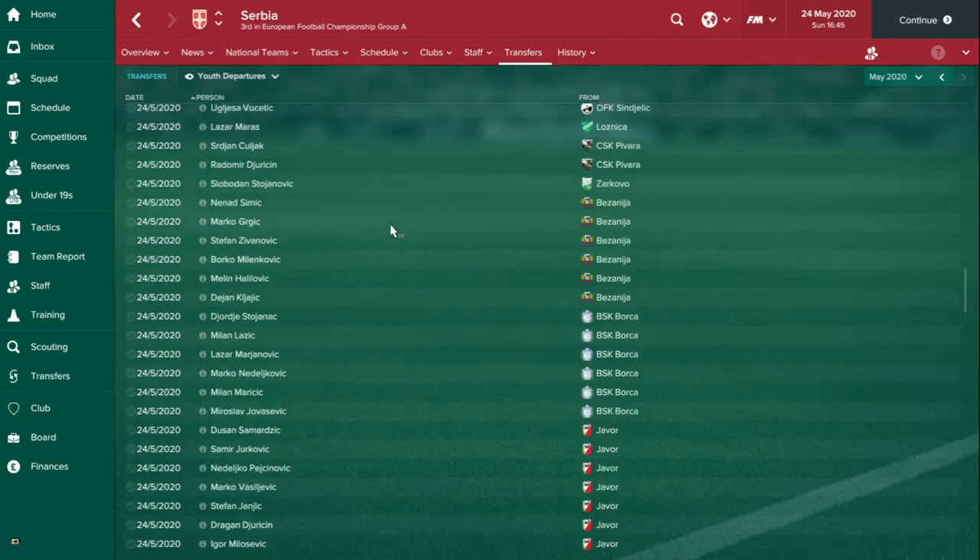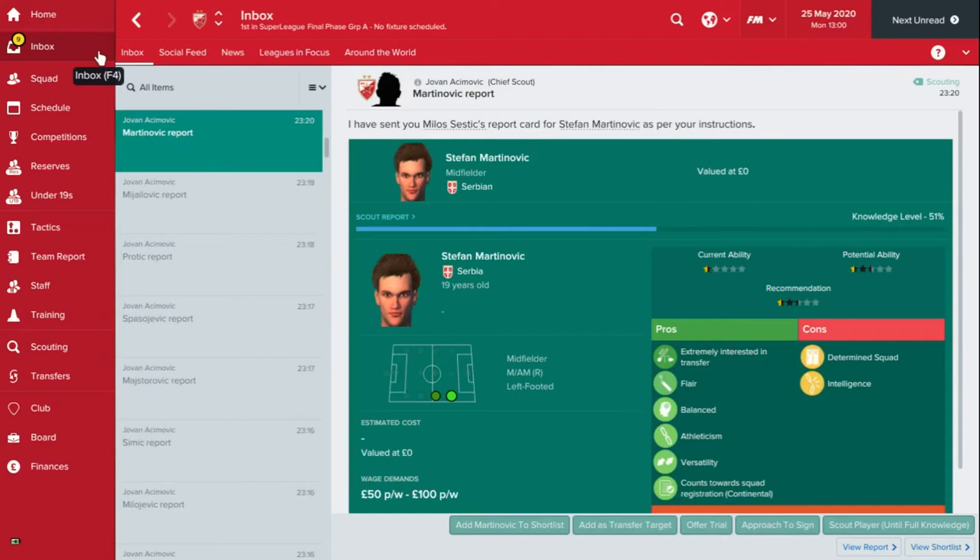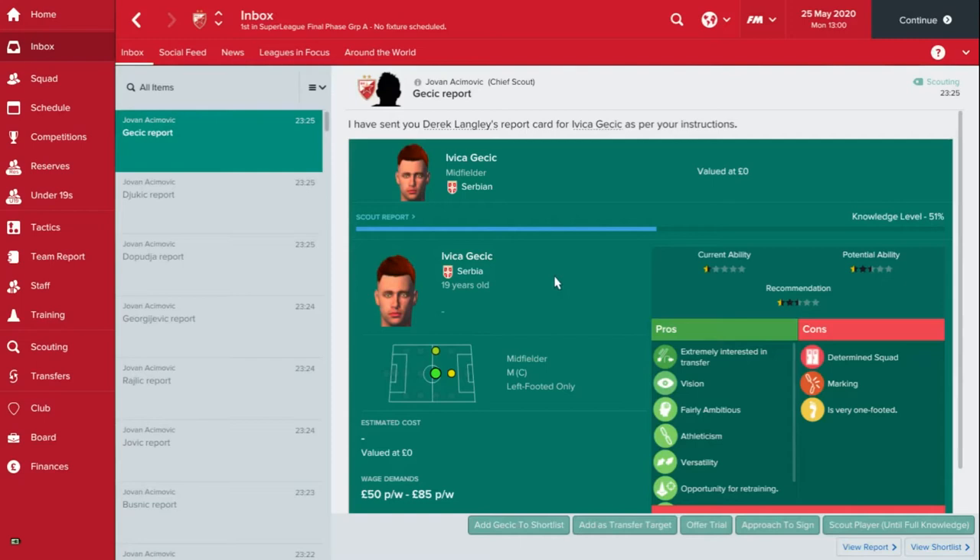We'll get some scout reports back over the next few days, and if they're any good you might as well try and sign them. As you can see from these reports though, none of them are very special. Ideally you want to be looking at current ability more than potential if you're loaning them out. I've found that players who have a two-star current ability are much more likely to go out on loan than a one-and-a-half star, though it does depend on your league and reputation. Players with two-star current ability are more likely to get first-team football, whereas a player with one star is less likely — so what's the point in another team paying for them on loan?